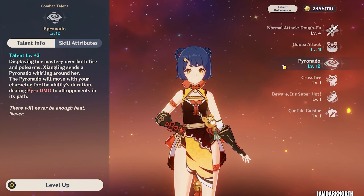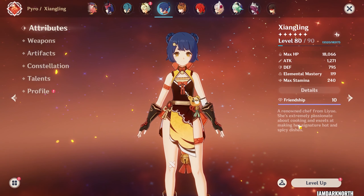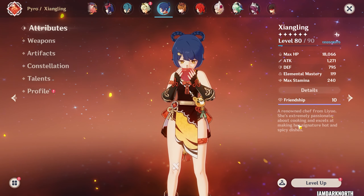For the talent priority, you want to level up her burst followed by her skill. You don't have to level the auto attack unless you really want to. And that's a short guide on how to build Shangling. If you want to see more Genshin character builds, you can check out the playlist in the description. I'm Dark North, thanks for watching, have a good one.